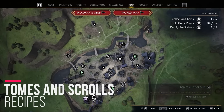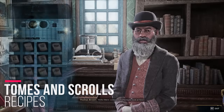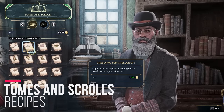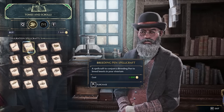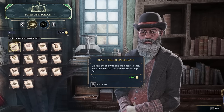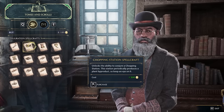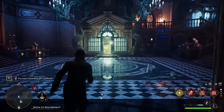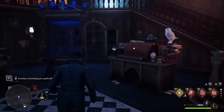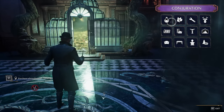Once you unlock the Room of Requirement, one of the big things you're going to want to do is go buy Tomes and Scrolls. Tomes and Scrolls is going to be your one-stop shop for all items in your Room of Requirement — beast feeders, breeding pens, chopping stations, large pot stations, potion stations, everything like that. That is where you're going to acquire all those and actually buy those items.